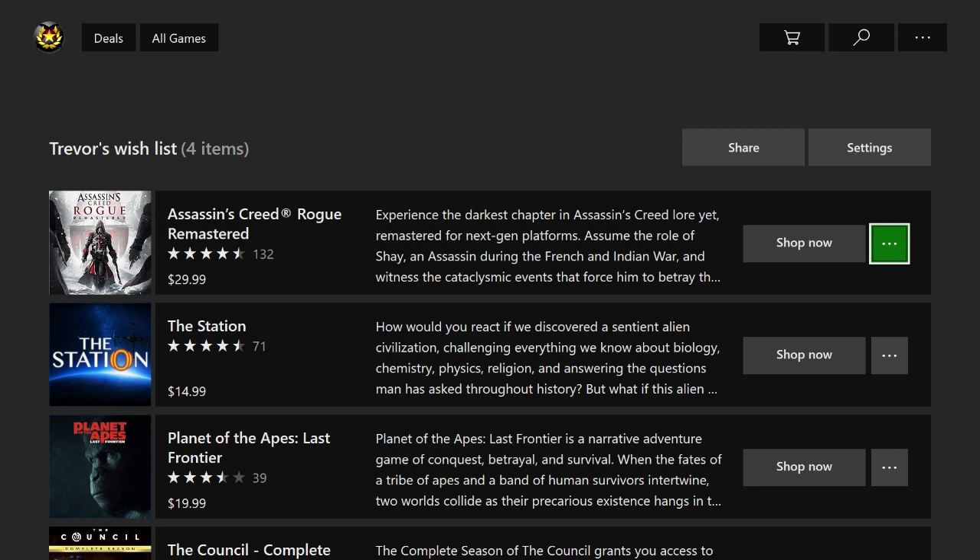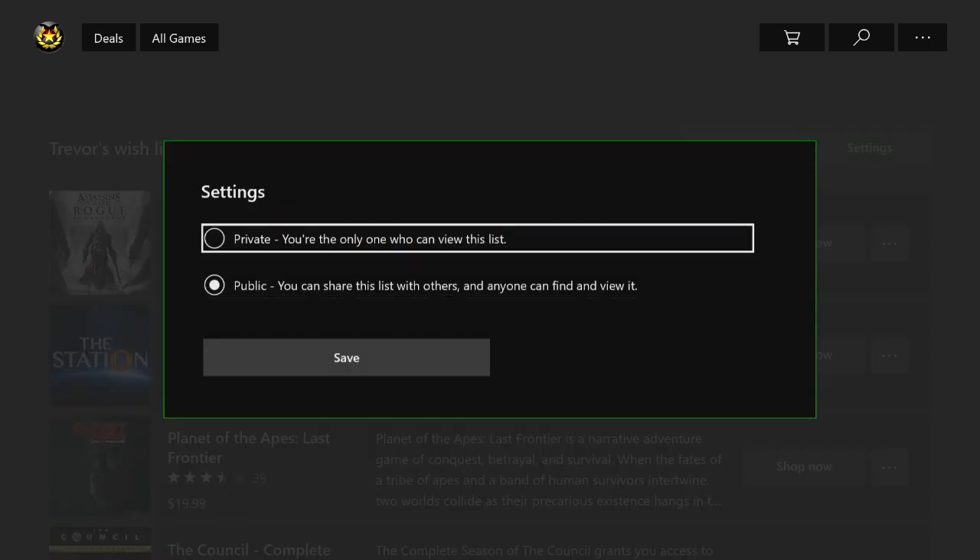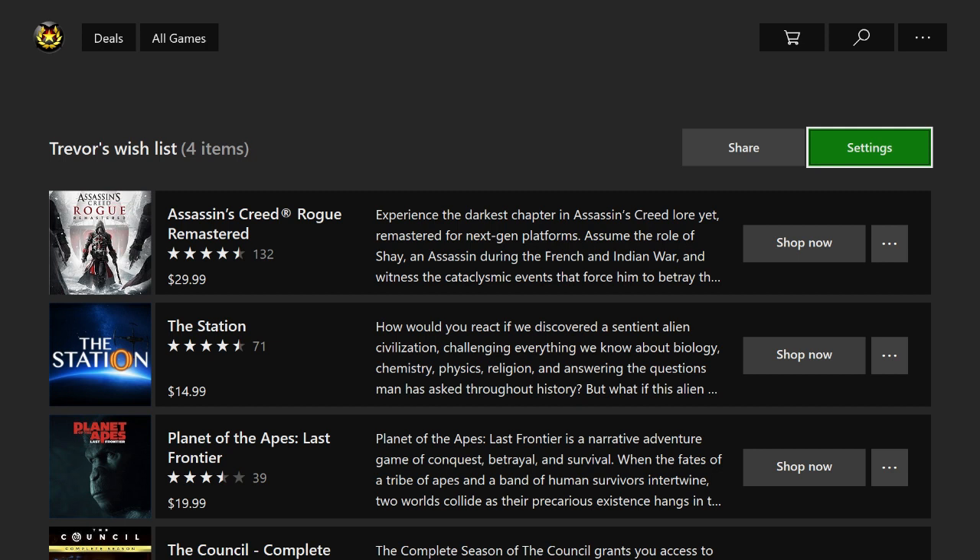So regardless of whether you want to share your wishlist with other people or just keep it private, this wishlist is a super amazing feature. All throughout the year we have those games that we just don't want to pay $60 for, or they might be on sale but we want them to be even cheaper. Well you can add all of these games to your wishlist and every week just come to your wishlist section and see if any of these games are on sale — because if they are, it will actually show on your wishlist that they're on sale and tell you how much they cost. This is a fantastic feature that they added back in late 2018.